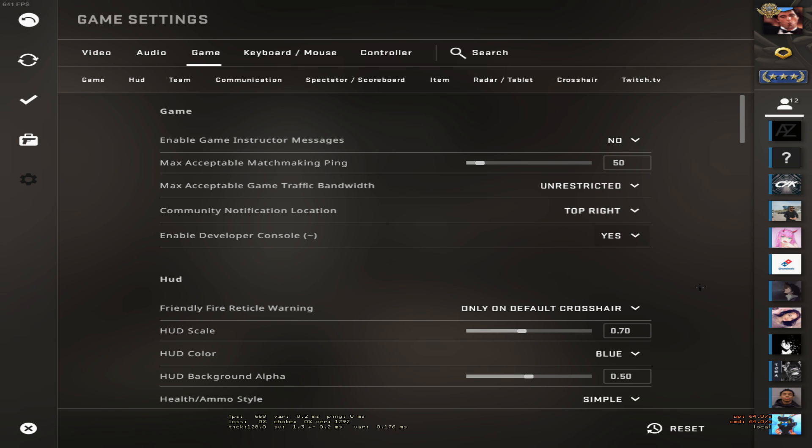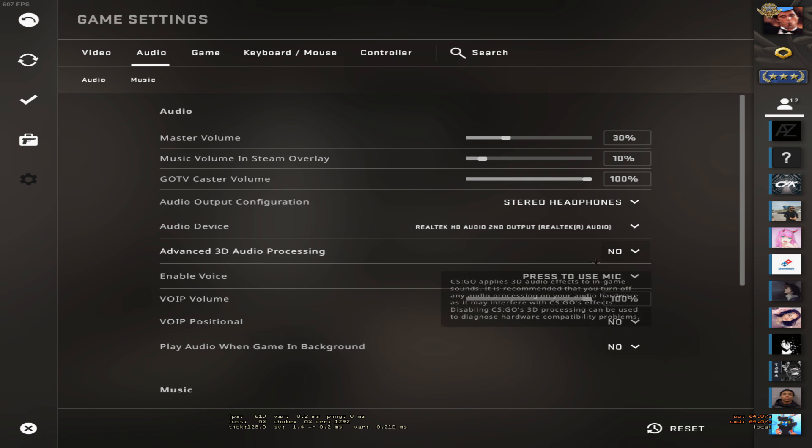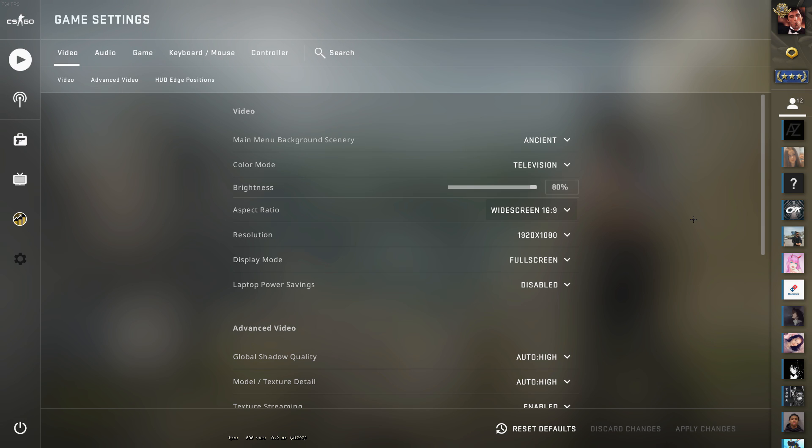Enable console — yes. Next, go to Audio and turn off advanced 3D audio processing — you don't need this. Then in the Video Settings, my aspect ratio is normal 4:3. If you're playing on this resolution you will get a lot more FPS than playing on widescreen 16:9.